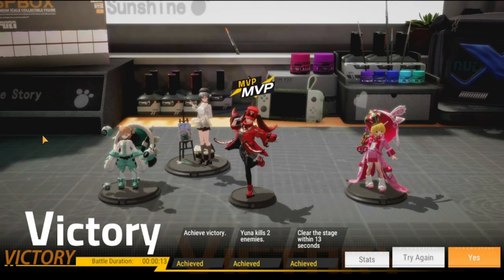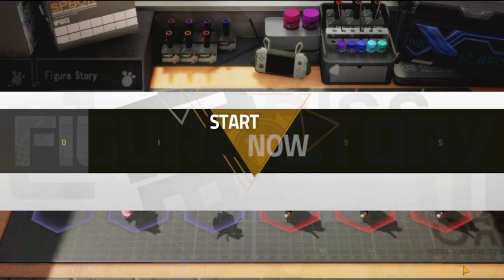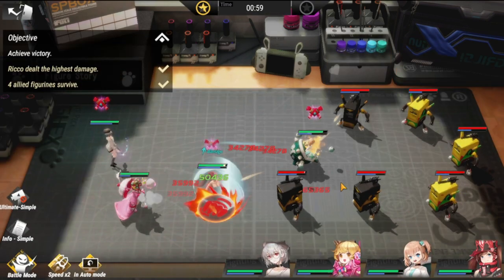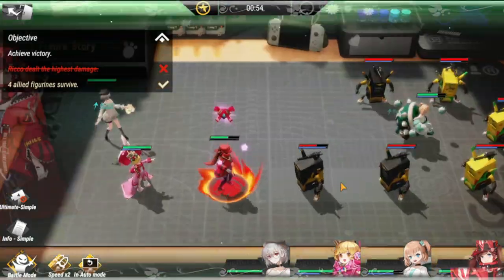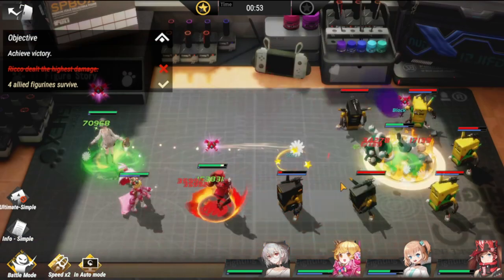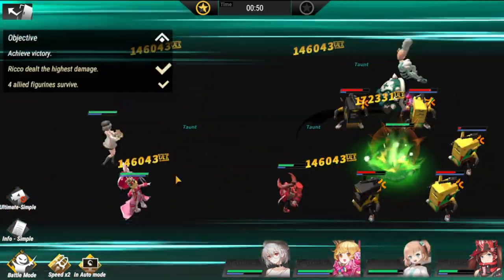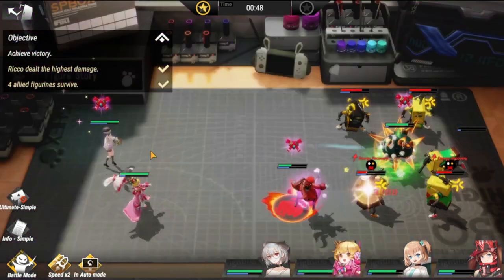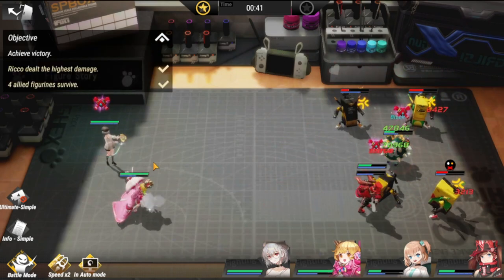Moving on to the next stage — we're off to Hard. Let's see my lineup. The key here is to put Rico in the middle for her to deal the highest damage, and also to put Lafayette at her back. That is the most important thing, and the rest will just fall into place.